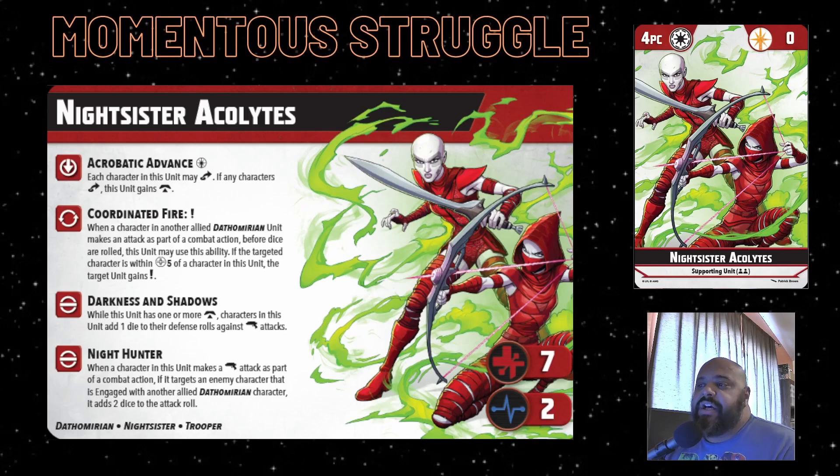Shadow in Darkness is their first innate ability - while they have one or more hunker tokens they add one die to defensive rolls against ranged attacks. This tells me you really want to keep the Night Sisters back, not engaged in melee, taking advantage of that full distance. Night Hunter is their other innate: when making a ranged attack as part of their combat action, if the enemy is engaged with another Dathomirian, you add two dice to the roll - so you definitely want Savage up front drawing those engagements.